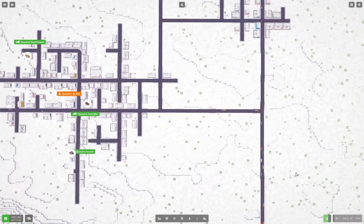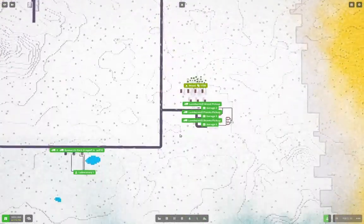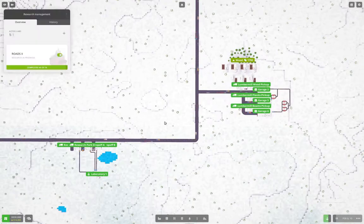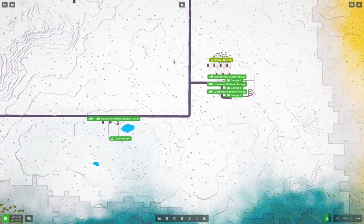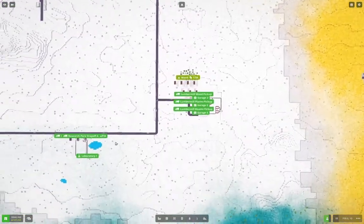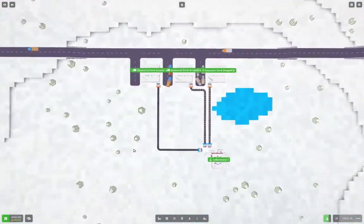We're up to 900k in the bank. I'm letting that build up because ultimately I'm going to need to pick up at least two more regions — one for sand and one for copper.